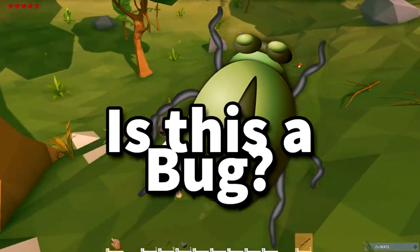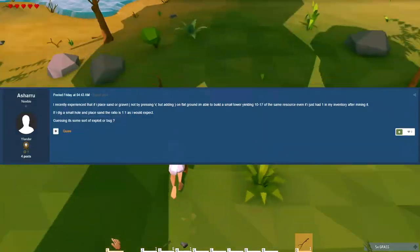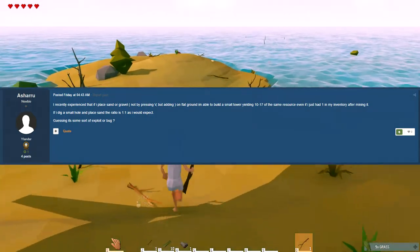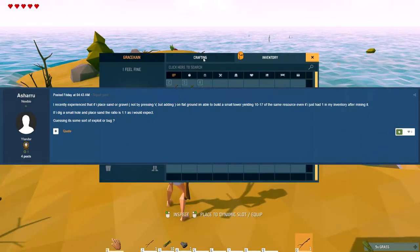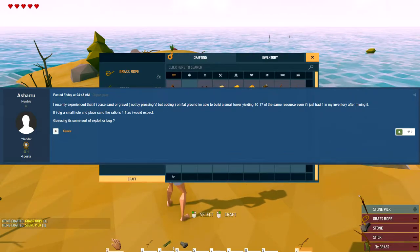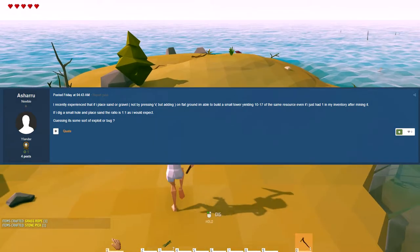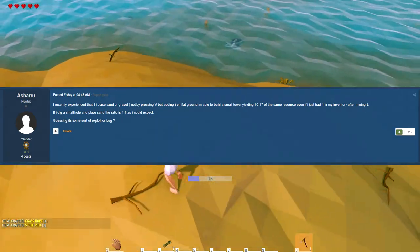Our very first bug comes from Asharu on the Islands Forum and it reads: 'I recently experienced that if I play sand or gravel not by pressing V but adding on flat ground, I'm able to build a small tower yielding 10 to 17 of the same resource even if I had just one in my inventory after mining it.'